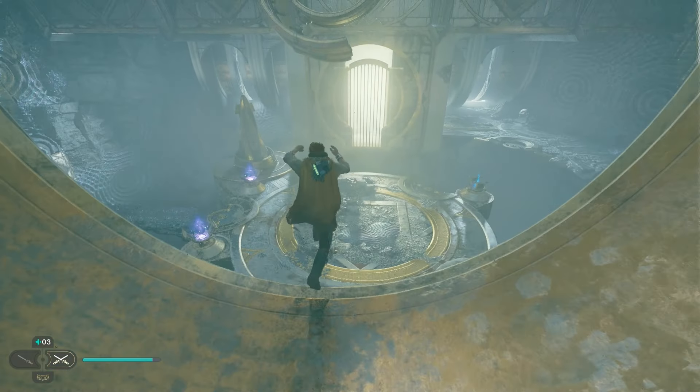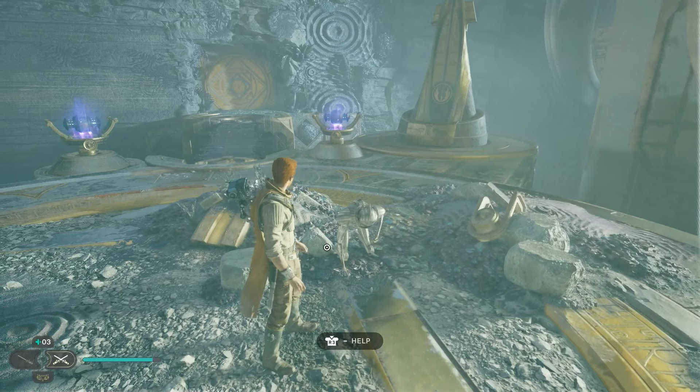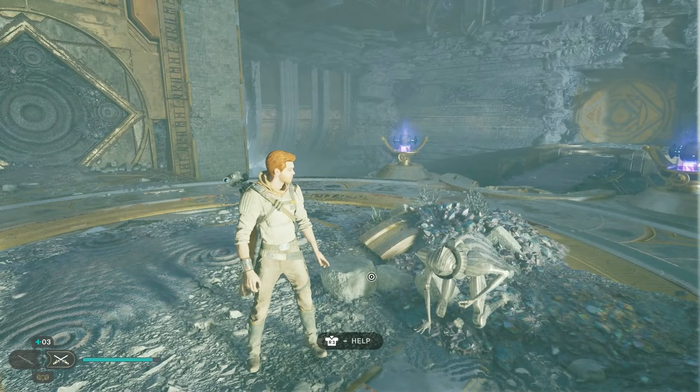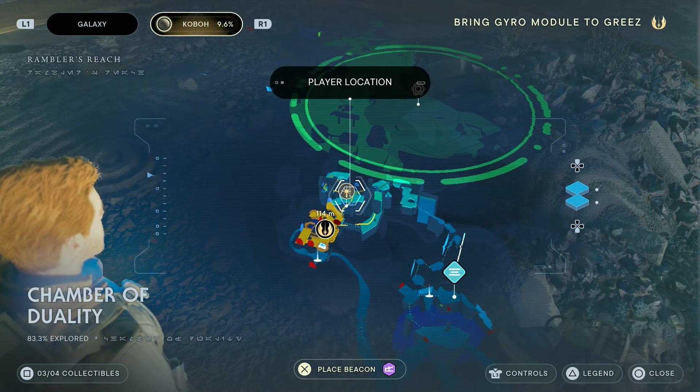All you have to do is run, jump down, and you are basically done. Just go ahead and interact with the robot over here. And that is how you complete the Chamber of Duality. I hope you guys enjoyed this video — thank you so much for watching.